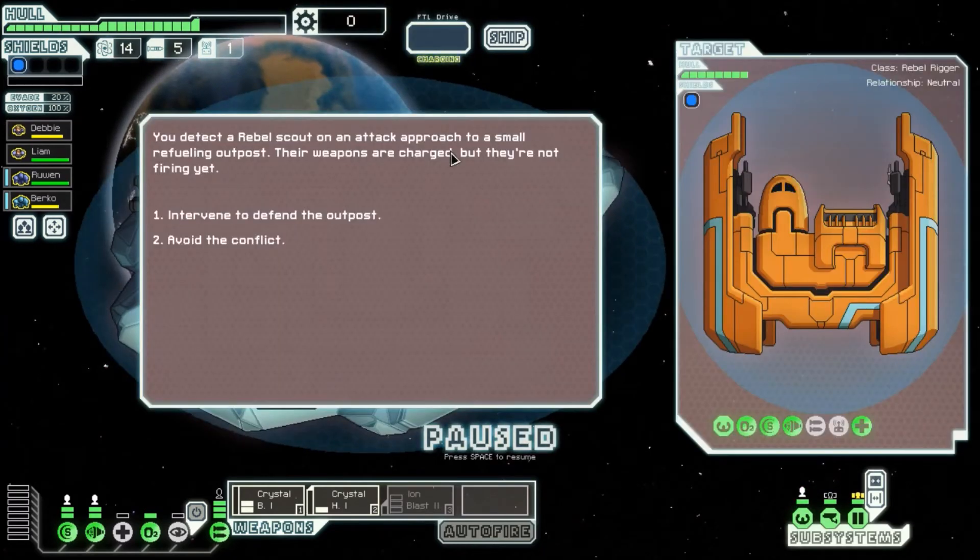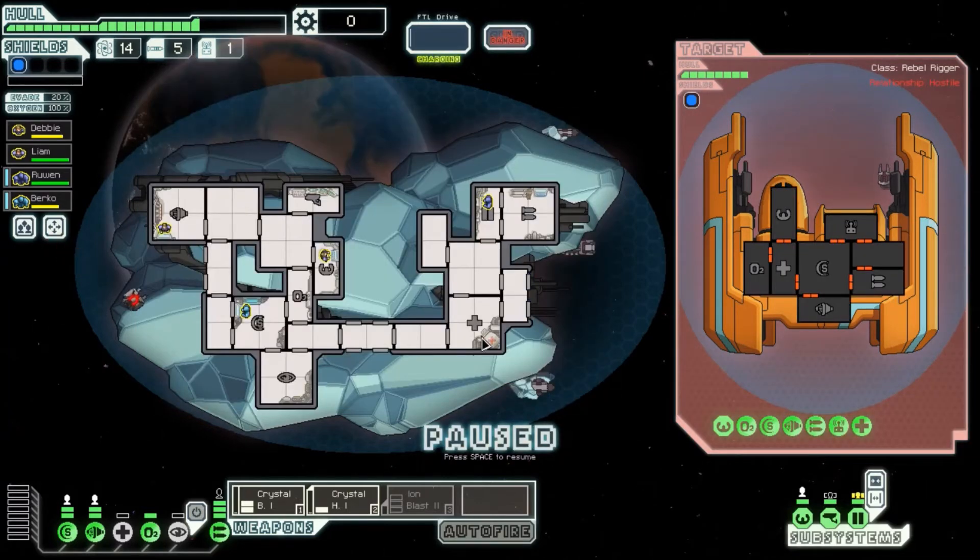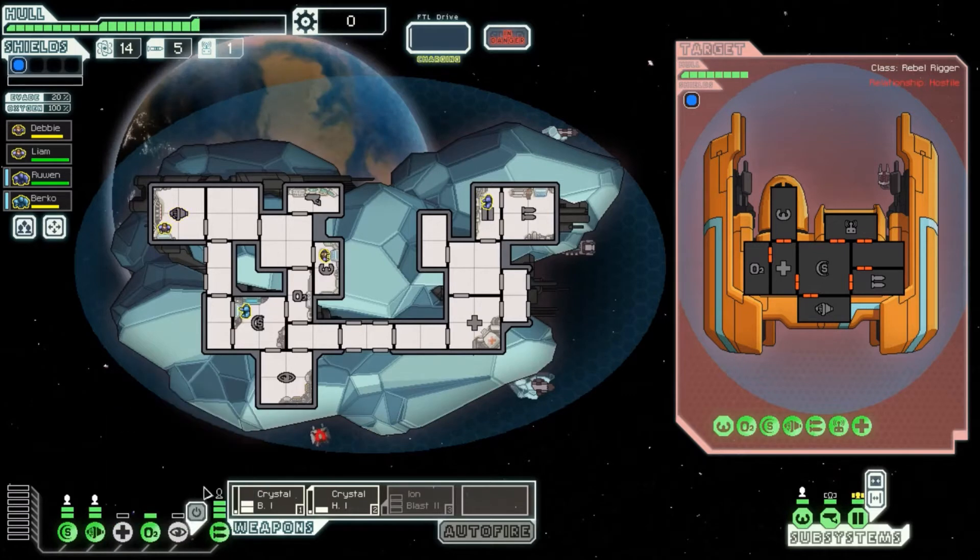You detect a rebel scout on attack approach to a small refueling outpost. We have to intervene and defend them — maybe they'll give us fuel. You have no way of ever hurting me, so I'm just gonna shoot your evasion. If you hear the noise, it still makes the lasers-coming-out-of-the-gun noise, but whenever they hit, it's the crystal noise. The difference is silly.